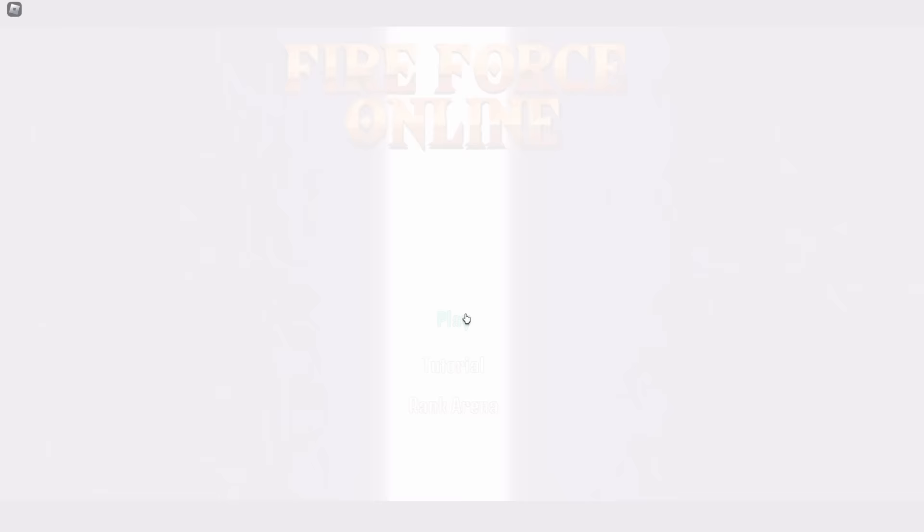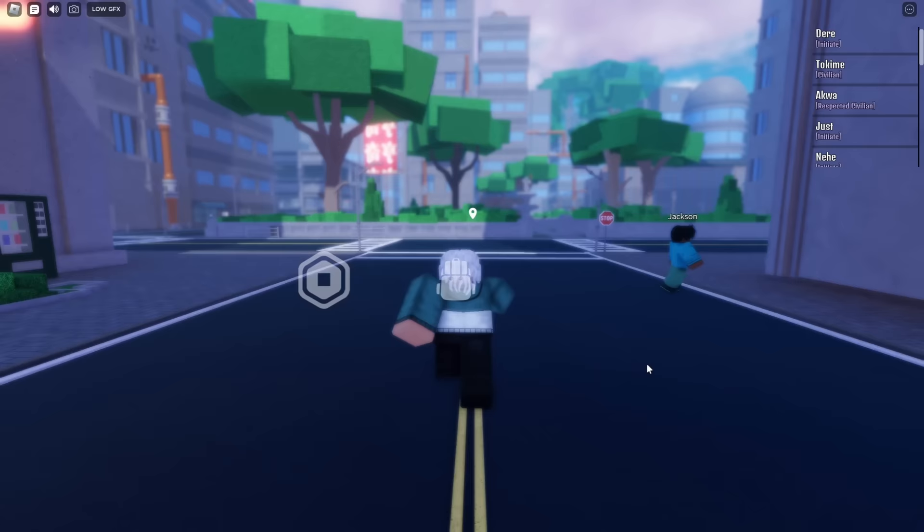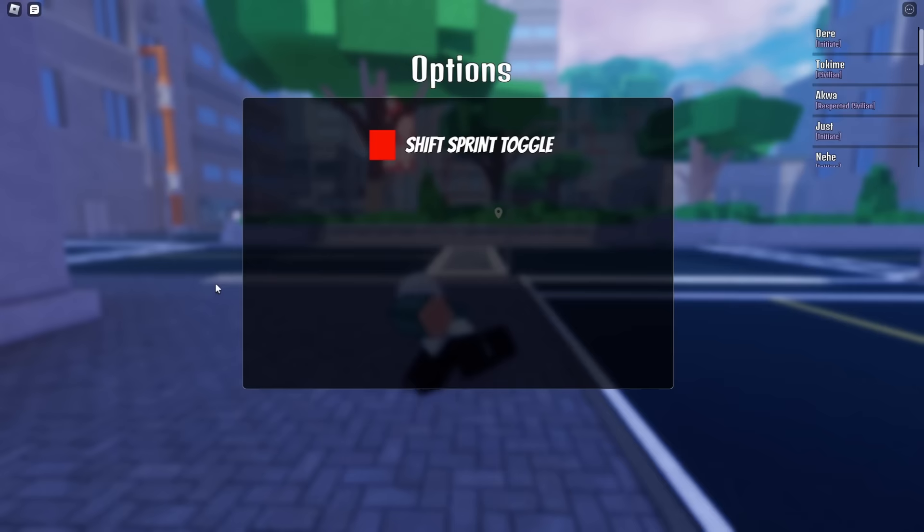Now we're loading into the actual game. You're going to press play and load in, and here's where you have to make a really big decision. First off, you're going to go talk to this guy named Thales — he's over by the fountain near the center — so we're going to go talk to him.